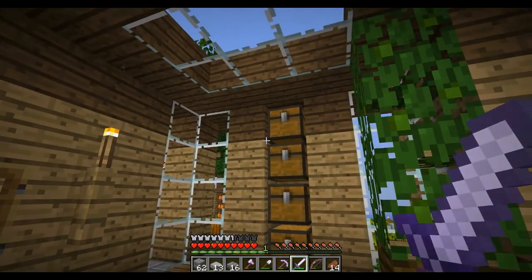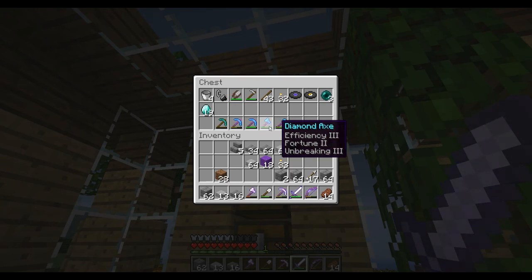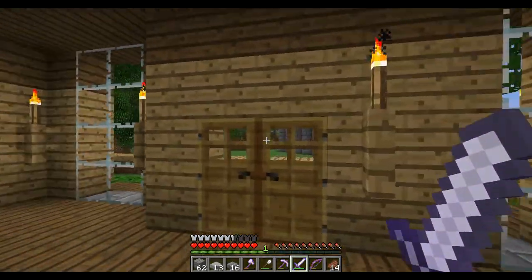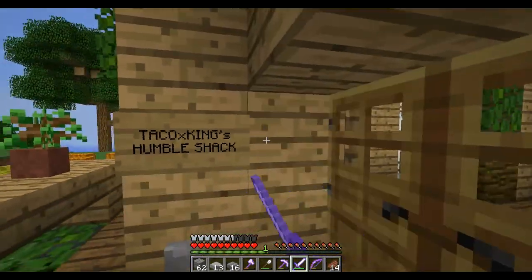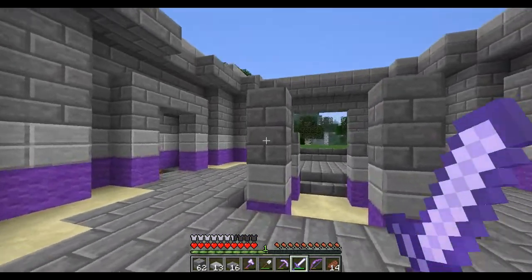Okay, so I grabbed some more resources. And you may have noticed some new tools — I enchanted a shovel and got Silk Touch, and then an axe. I'm not really sure why it had Fortune on it, I don't really see what the point is. But yeah, it has Efficiency and Unbreaking, so that's all that really matters.